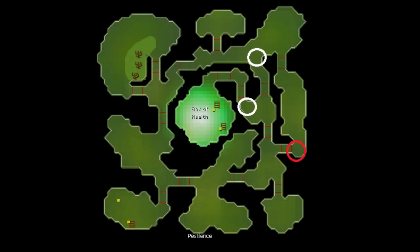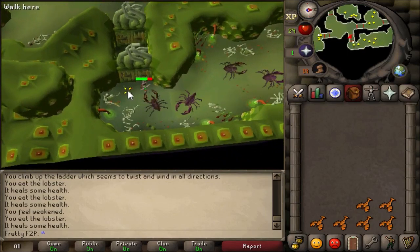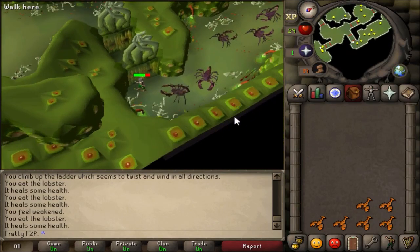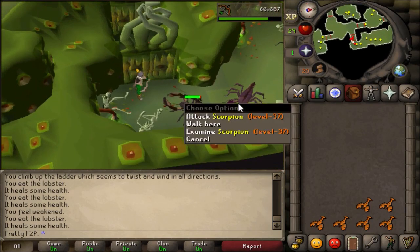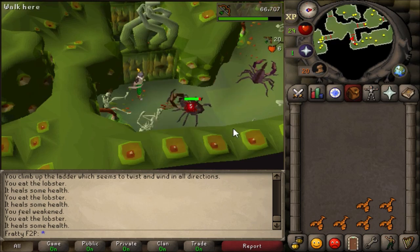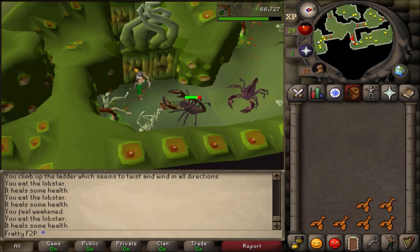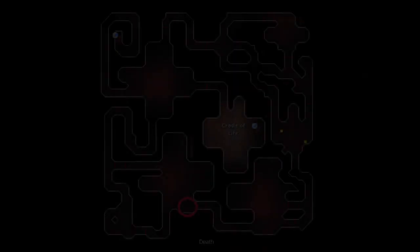This last safe spot is kind of a bonus — I actually never knew it was here until I started messing around. There's this area by the scorpions where you stand by the door in the corner, and again because of the size of the monster it won't be able to hit you. So if you have a scorpion slayer task or just want to AFK scorpions, try this spot out. I never knew about it until I tested it, so use it however you want.